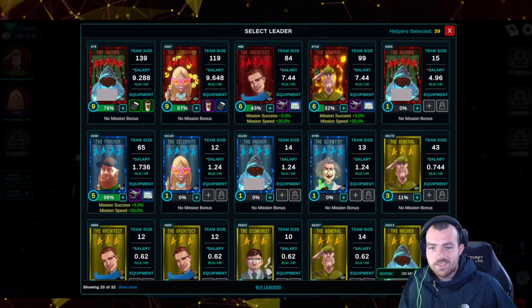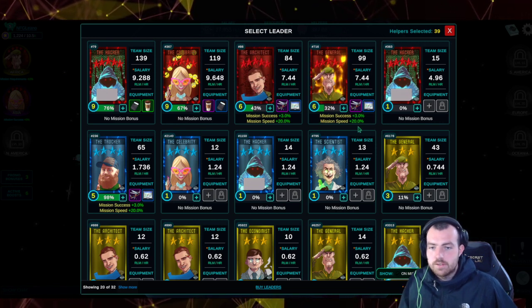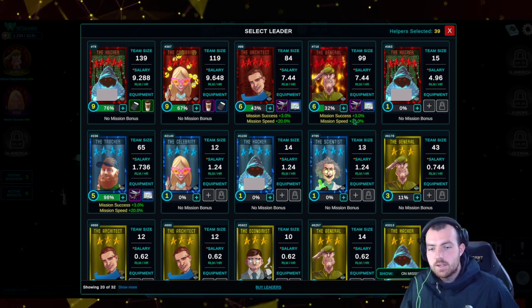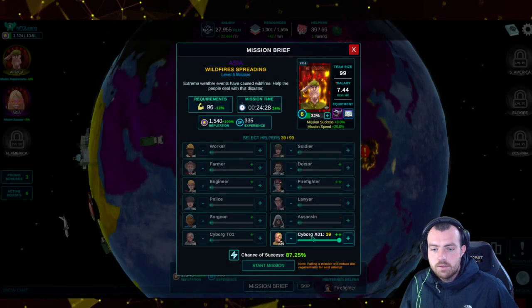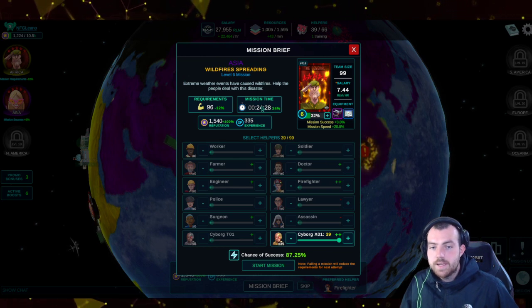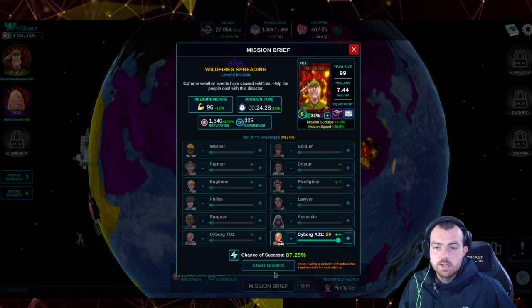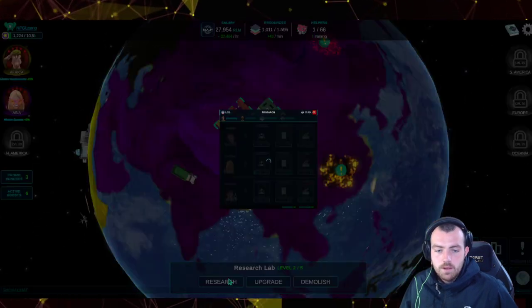We're going to do another mission. I have some items equipped — mission success is three percent higher and mission speed is 20% higher. That gives me an 87% chance of success rather than 84%, and the speed bonus is now 24 minutes with a 24% bonus. That's a really nice position.